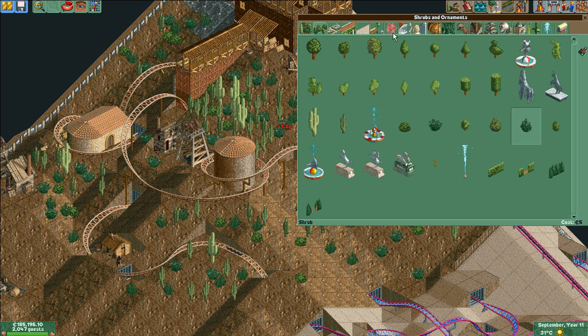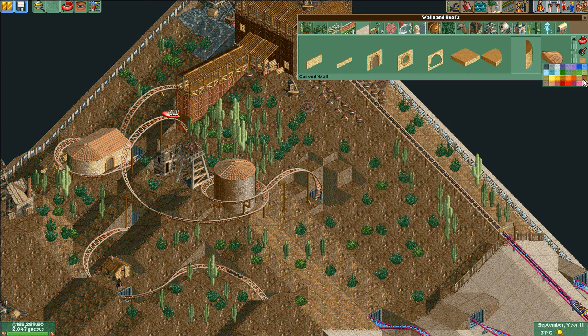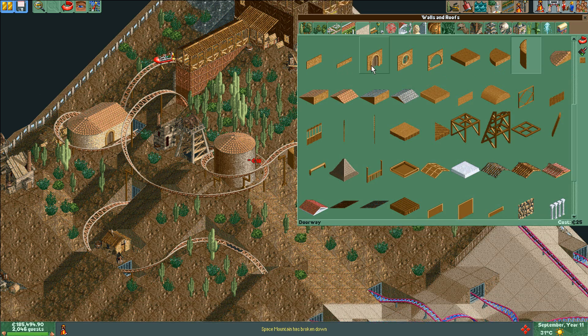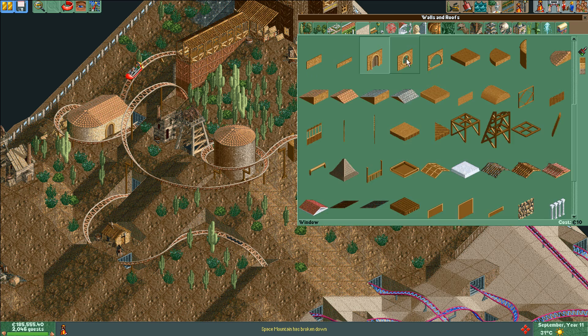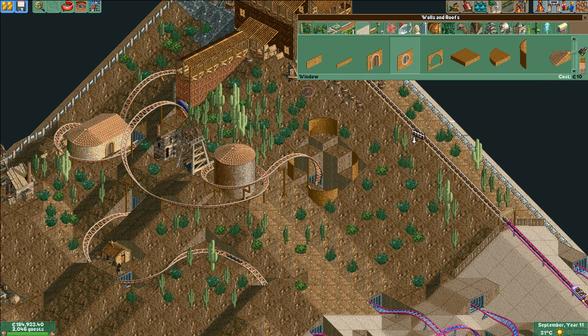Now that we're this close to live recording, you guys can start making suggestions on what I should build. I already have some plans for the themed areas but not really for the rides except for one, which was also from a request. Someone wanted me to make a triple coaster and I already have a coaster type and theme picked out for that.